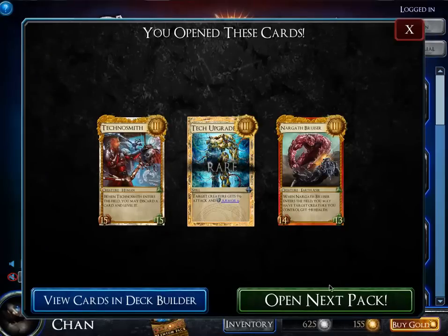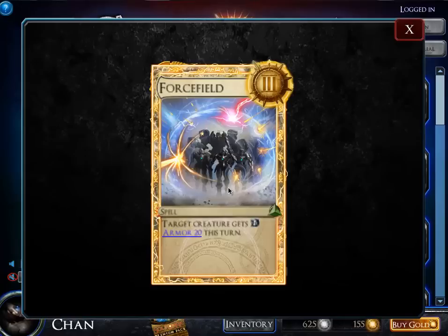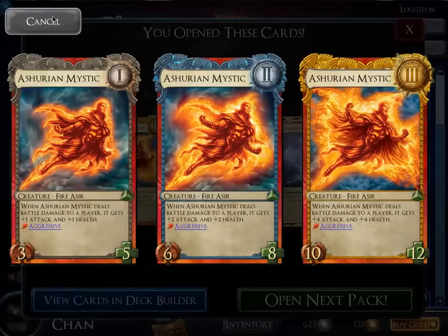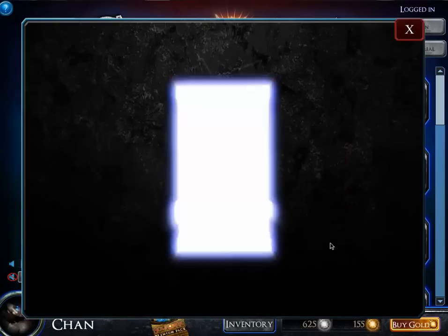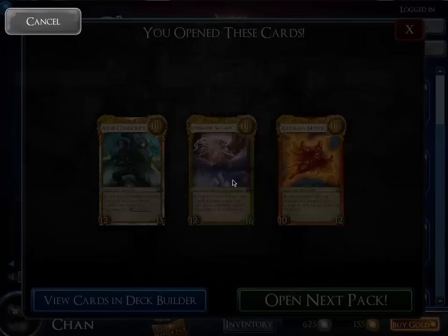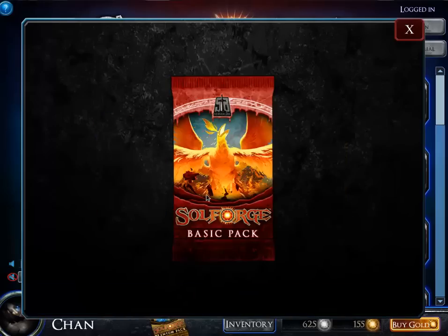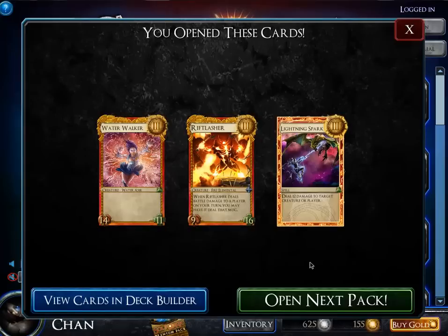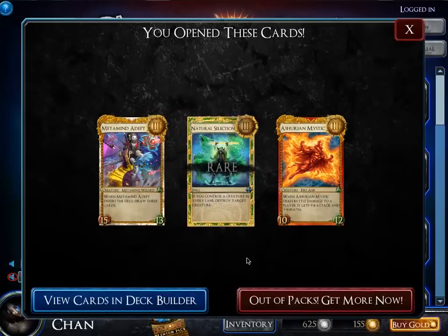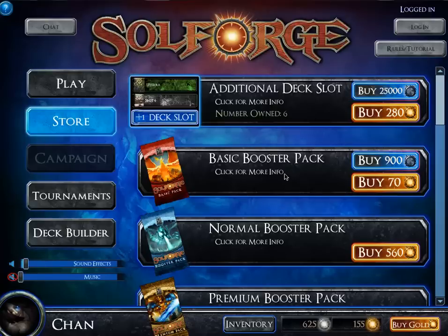My friend just logged into SoulForge — he probably heard about the update. Let's see if I can get a legendary. No legendaries. I'm out of packs. So in 33 total packs, I got 4 heroics. Heroics are basically about 10% or higher. In two days you get roughly 8,000-9,000 silver, so you can buy 10 basic boosters and hit that 10% heroic chance. You can basically expect about one heroic every two days.